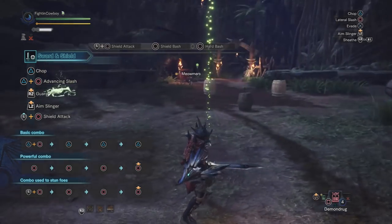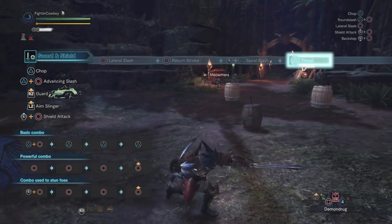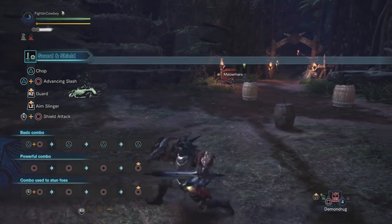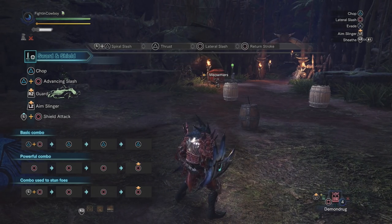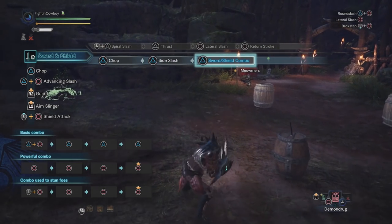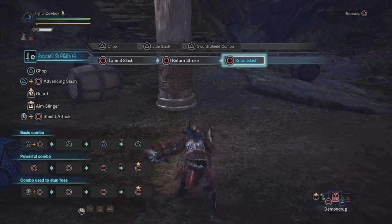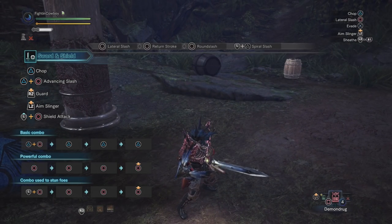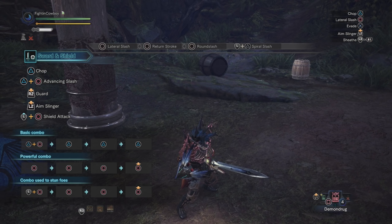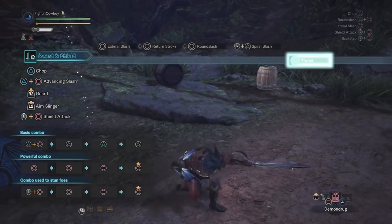The main sword combo is going to be triangle, triangle, circle, circle. This allows you to do really good DPS while fluidly staying on top of the enemy. If we go three triangles, the third attack is going to bring in the shield, so we're losing some elemental damage. The third triangle also has a pretty long frame — it took a while before I was able to get out of that round slash. While round slash hits very hard in testing, I found that for maximum DPS you're better off just going triangle, triangle, circle, circle.